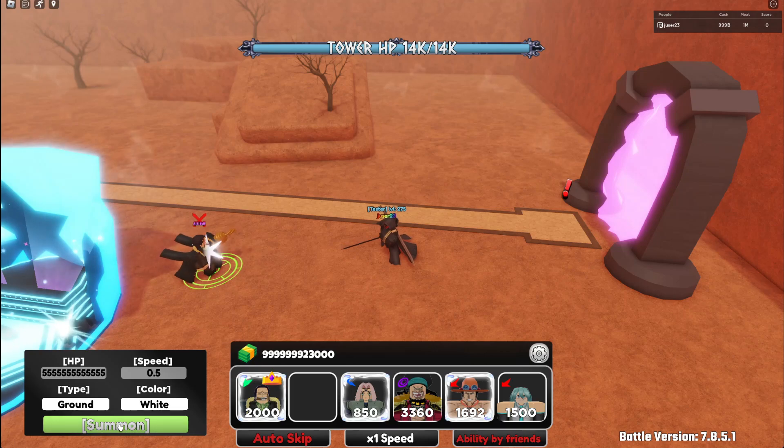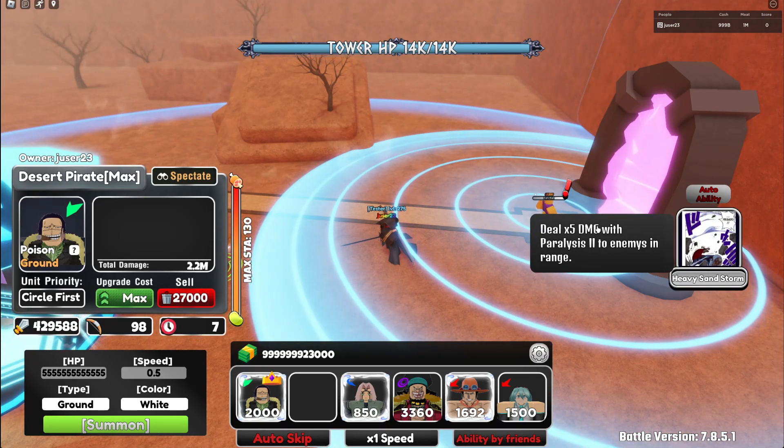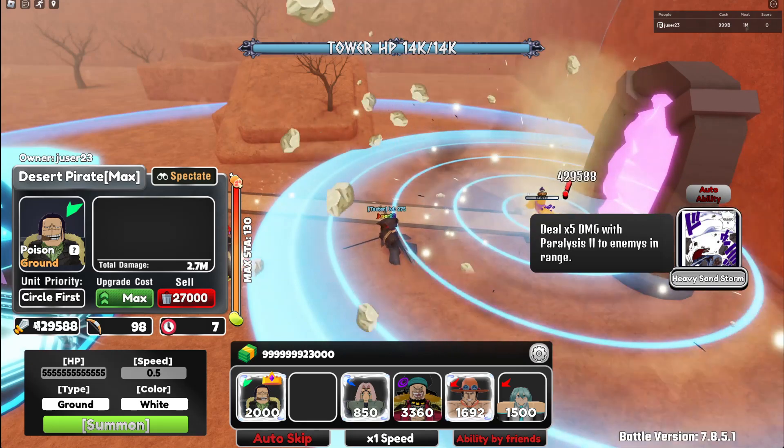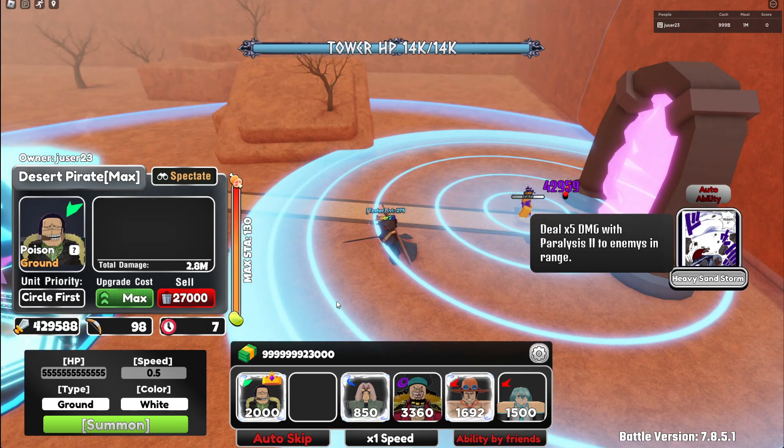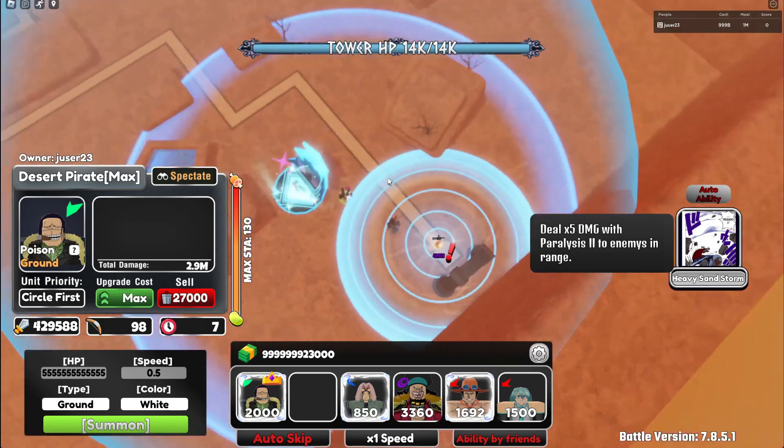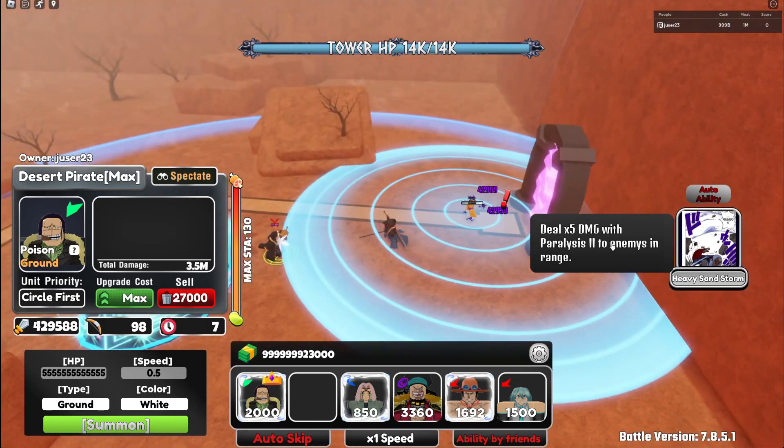Let me spawn a really tanky enemy. His ability does 5 times the damage, so when he is buffed, the ability does 2 million damage in all this range and paralyzes 2.